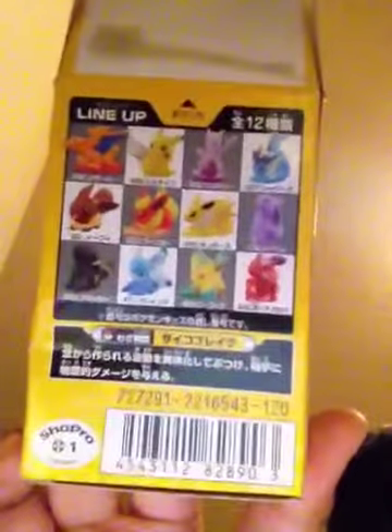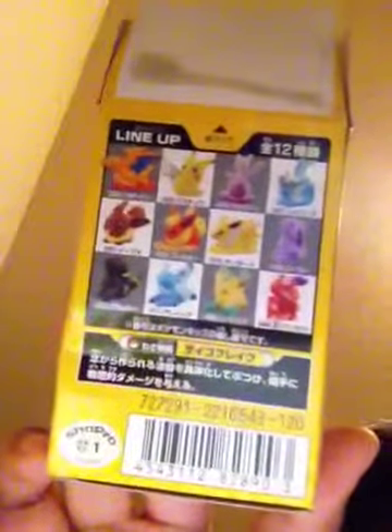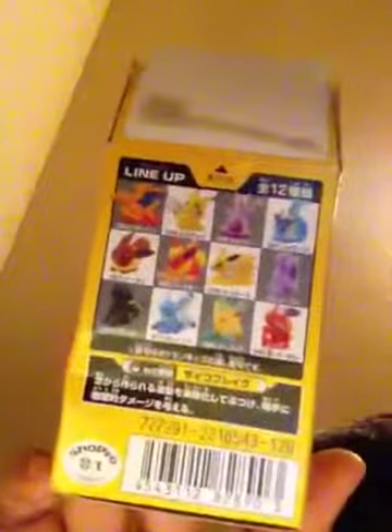Okay, and apparently here's the lineup. So you have Charizard, Pikachu, Mewtwo, Eevee, Espeon, Flareon, Glaceon, Jolteon, Genesect, Shiny Genesect, Espeon, Vaporeon, and Leafeon. That's pretty cool.